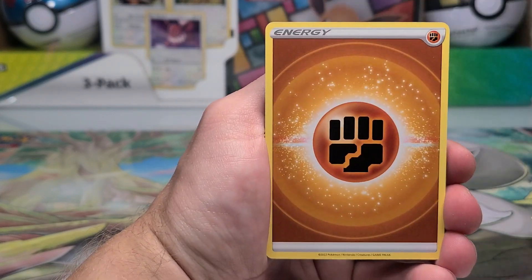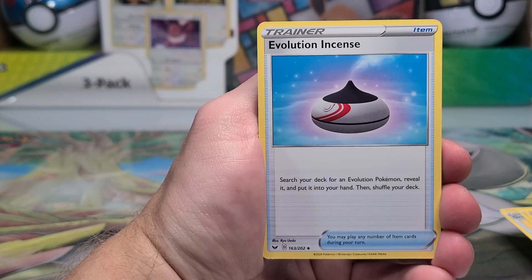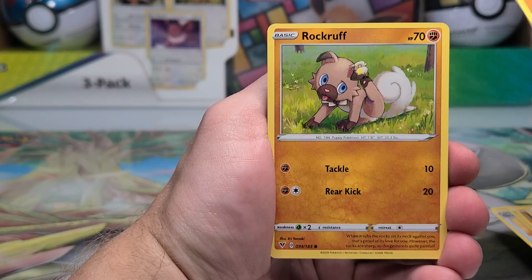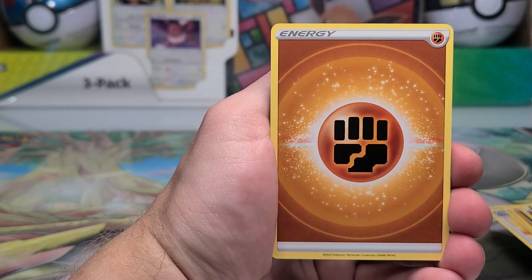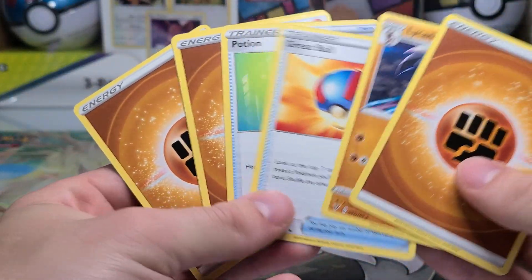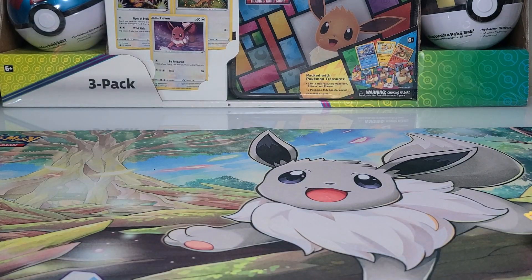We got Hop, Switch, Energy, Machoke, Machop, Shauna, Energy, Incense, Hop, Energy, Energy, Rockruff, Sonia, and Lycanroc from Vivid Voltage as the rare, and another Machamp without the holo pattern.